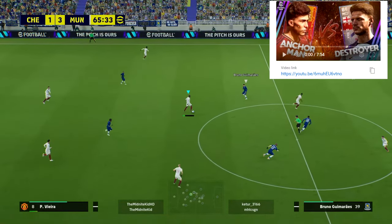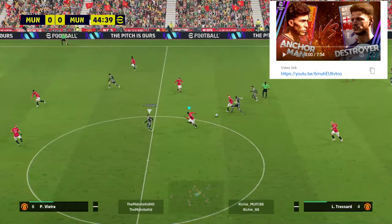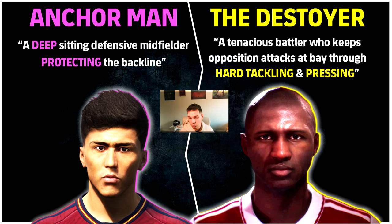We're going to show you where the meta is now and how to dominate in central midfield — whether CMF or DMF — it's all about turning your opposition over and doing something with the ball. Anchorman and destroyer can work in tandem, or you can decide between the two. An anchorman is a deep-sitting defensive midfielder protecting the back line, and a destroyer is a tenacious battler who keeps opposition attacks at bay through hard tackling and pressing.